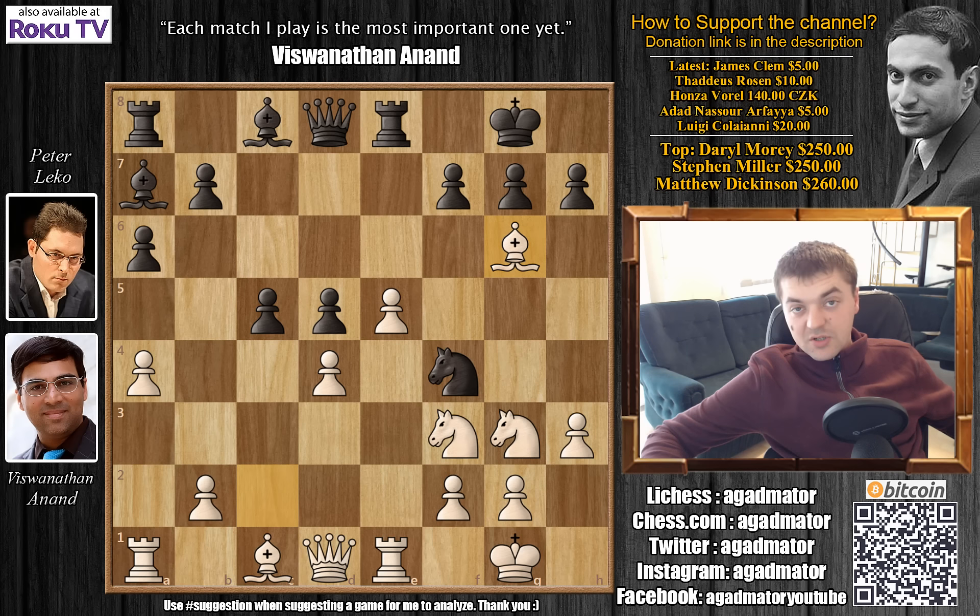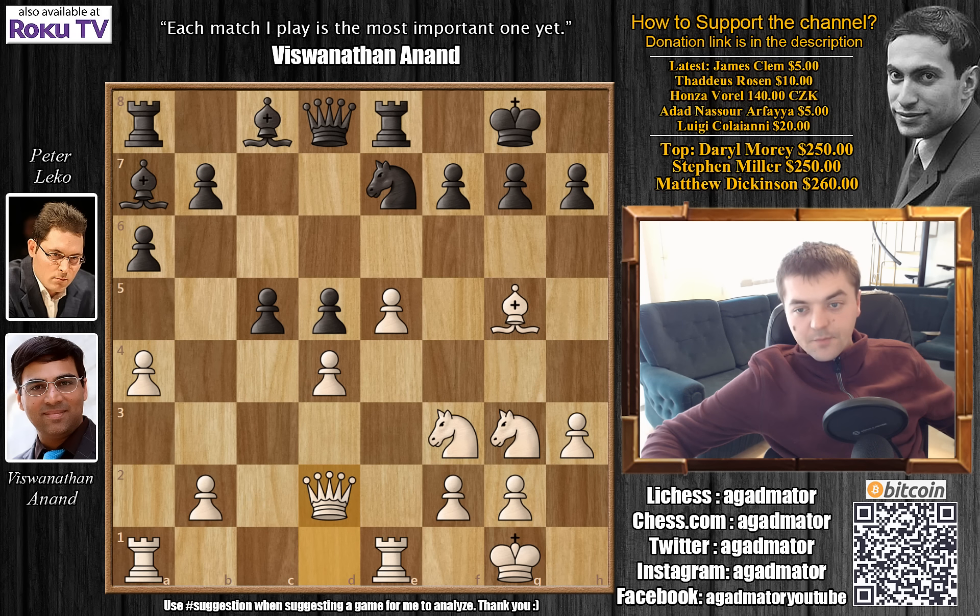Anand plays bishop captures on g6. We have knight captures on g6, and bishop to g5 with a tempo on the queen. Knight to e7 is played and queen to d2 now. There are a lot of possible moves here for black, but actually none of them are very good. Probably the best move would be something like king to h8, but even realizing you're already in a bad position as black isn't easy, especially in rapid chess.